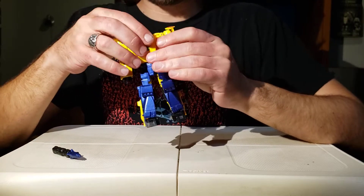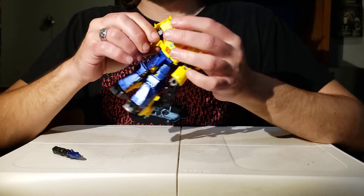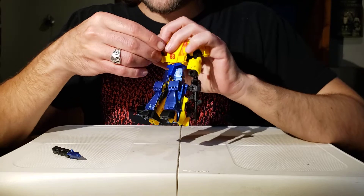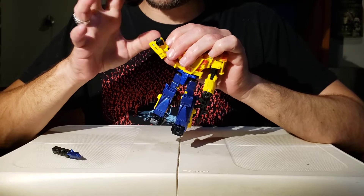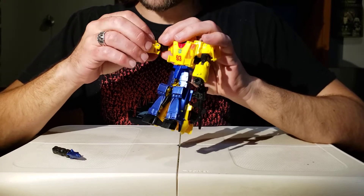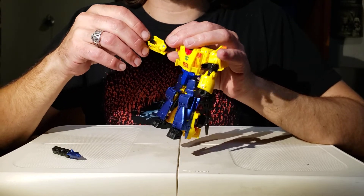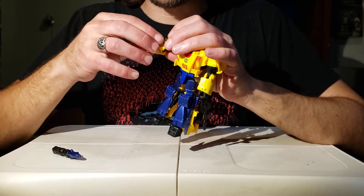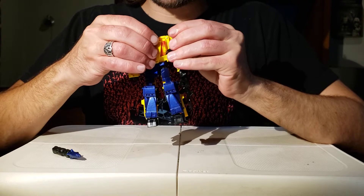Leadfoot has all the articulation we've come to expect since the Siege line — really nice. His elbows only pull a 90, and his fists are annoying. They don't clip into place when you unwind them, so the smallest amount of pressure causes the fist to rotate back into what I'm calling the 'fist hole' — that blank area in his wrist where the fists fold in. From now on, any transformer with that negative zone where the fist folds in, that's the fist hole. I like that name.